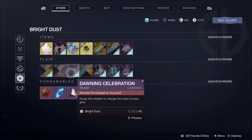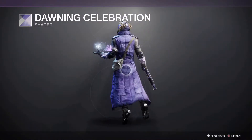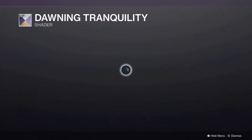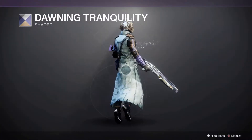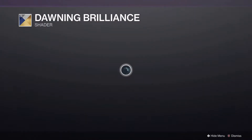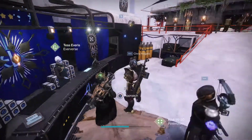Going through shaders, we have Celestia again — that looks a bit weird with my Warlock because of my actual armor. Dawning Celebration again — this is a nice little bright purple one, doesn't look too bad. Dawning Tranquility, which is pretty similar just a little more shaded. And Dawning Brilliance, which is the shader most people use for their armor because it comes with a little bit of chrome. That is everything available for bright dust at Eververse this week.